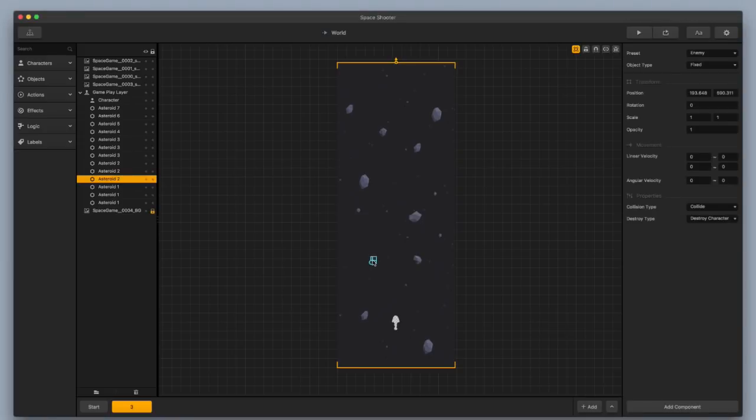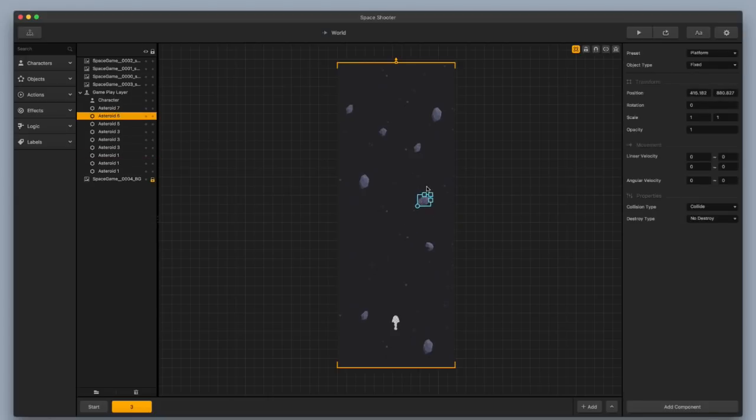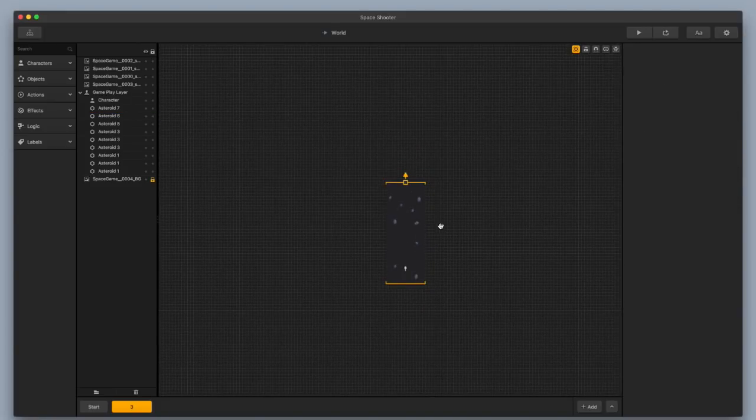Now I'm going to delete these little tiny asteroids. I'm only going to work with the big asteroids, and I'm using the small asteroids for the defeated animation anyway. I'm going to kind of stretch these out and then start preparing this third scene for the boss battle.